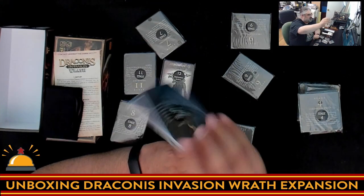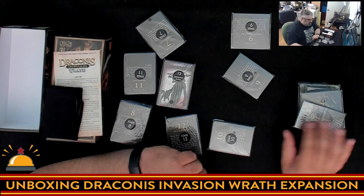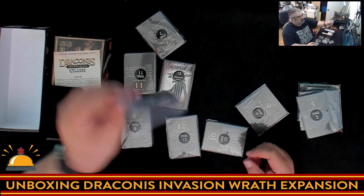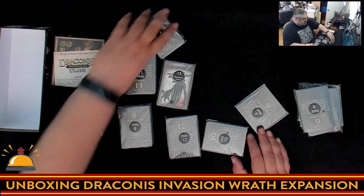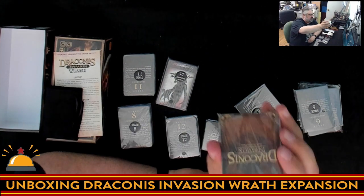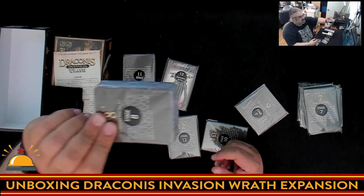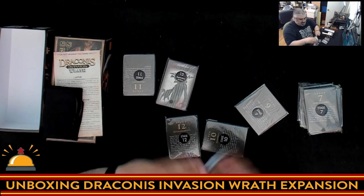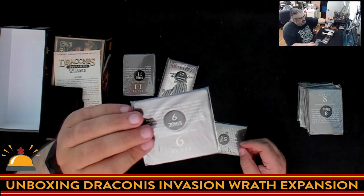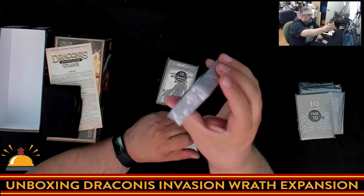Stage 5, we're back to cards — more Draconis cards, and it looks like different types of cards, so it may not be just buying cards. Stage 6 is more cards, another thinner pack. Stage 7 is a nice big chunk of cards. Stage 8 is the biggest chunk since the beginning — all kinds of new stuff added in. Stage 9 is back to adding more baddies, more things to fight, more square cards. Stage 10 is a nice small pack, so maybe that'll be a quick one. Then stage 11 — a big, thick chunk.